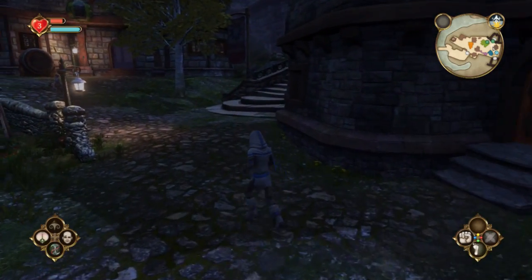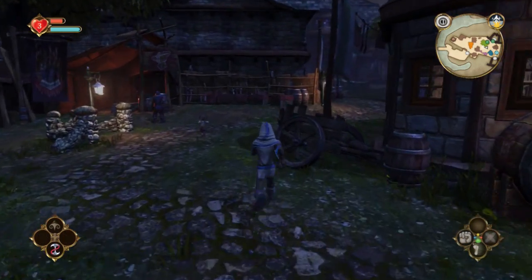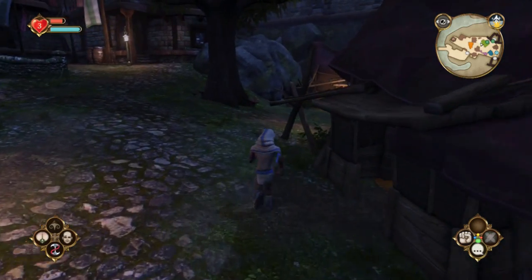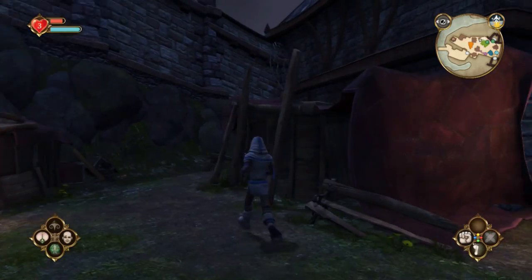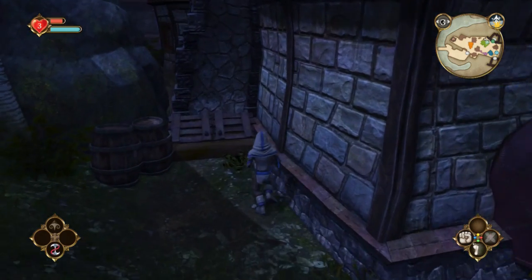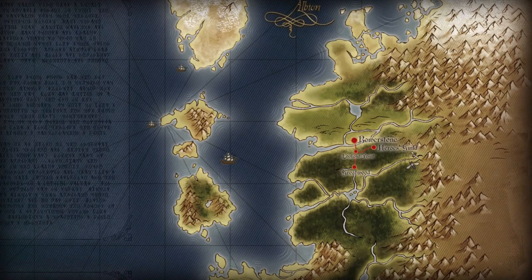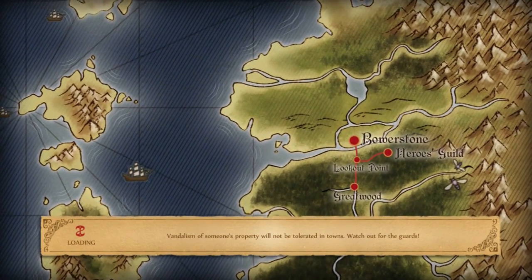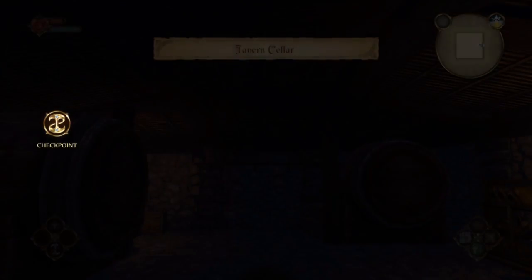If the statue is not pointing to Bowerstone, it won't work. Once you get into Bowerstone, if you look on your mini-map, the tavern is actually the green building on your mini-map. Right-click the right thumbstick if you can't see your mini-map. Go around to the back of the tavern and just click on the cellar door. If you did it correctly, you'll be able to go in. If you didn't enter Bowerstone at the right time, you'll have to wait until the next day for the statue to point to Bowerstone again.